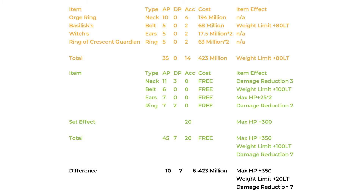So that gives a difference of 10 AP, 7 DP, 6 accuracy, 350 max HP, a carry weight limit of 20, damage reduction of 7, and most importantly a difference of 423 million silver. So what is this mysterious set and how do I get it? This set is called the Asula set.